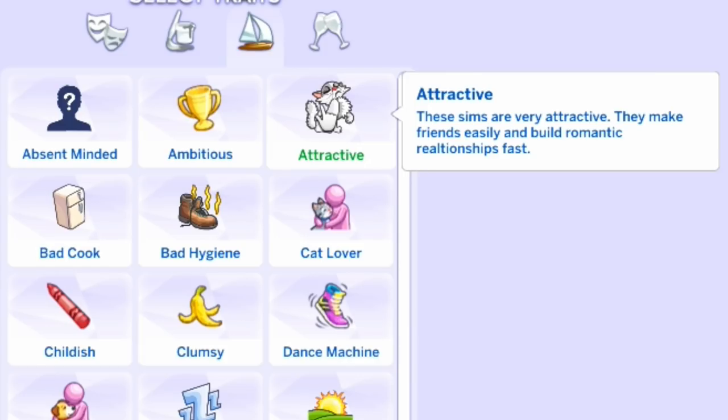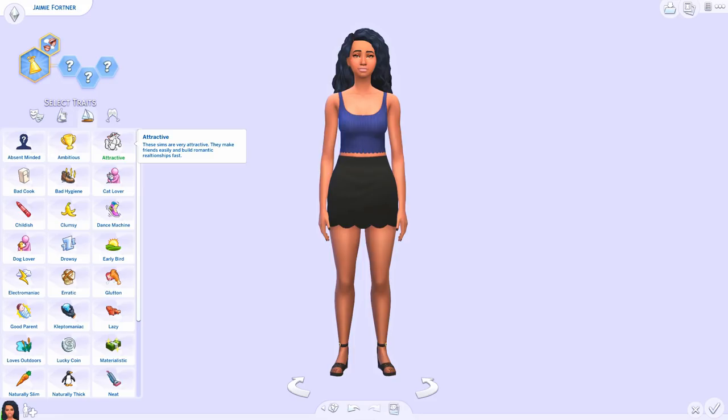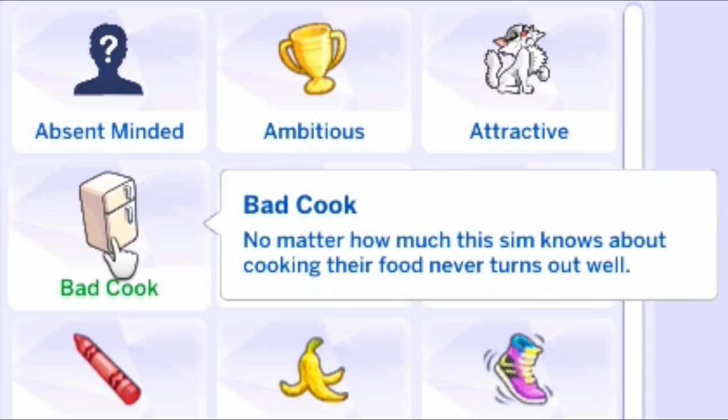Attractive — these sims are very attractive, make friends easily, and build romantic relationships fast. This would be perfect for Hunter in my Single Dad Life let's play — that would be awesome.